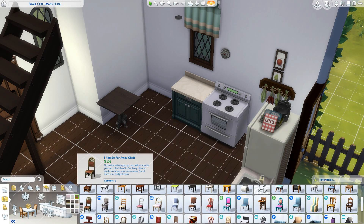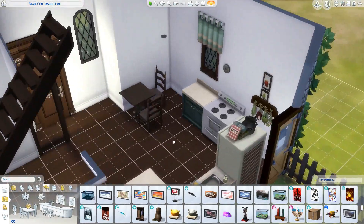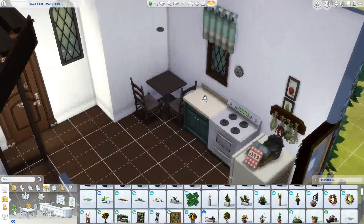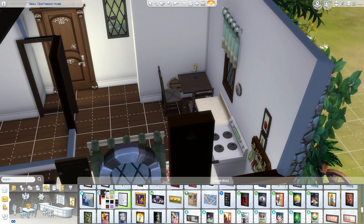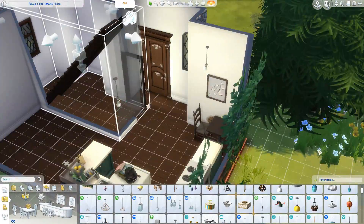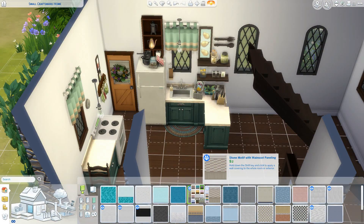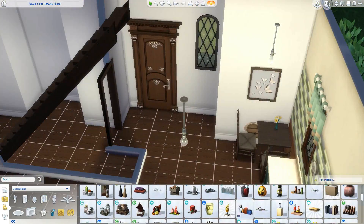You can also upgrade appliances with the Handiness skill. This is the dining space. I'm not sure if that chair works, but if it doesn't, just move it or twist it around. I really like these light bulb fixtures — I think they came with Laundry Day Stuff. They look really cute and suit this style.